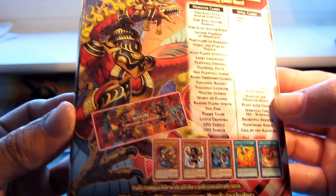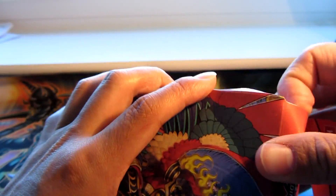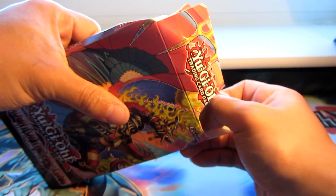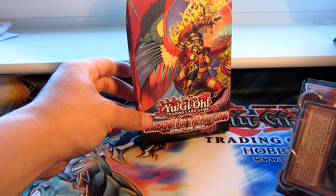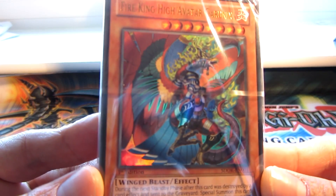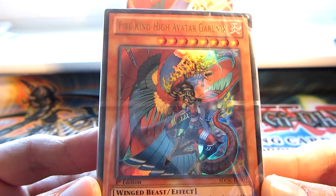Pretty cool. There's a little paper mat you get with it, so let's get this open and check out its contents. I don't have to destroy the box too much. And here we have the deck. Ooh, and there it is — the Ultra Rare, the Fire King High Avatar Gharonix.